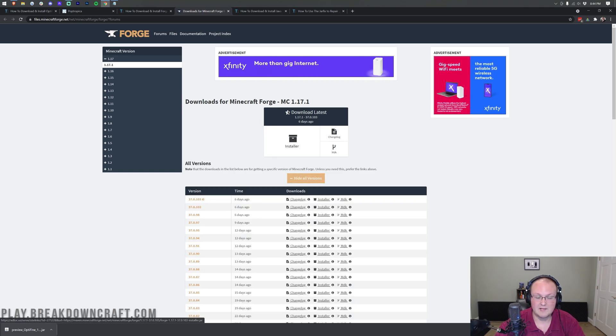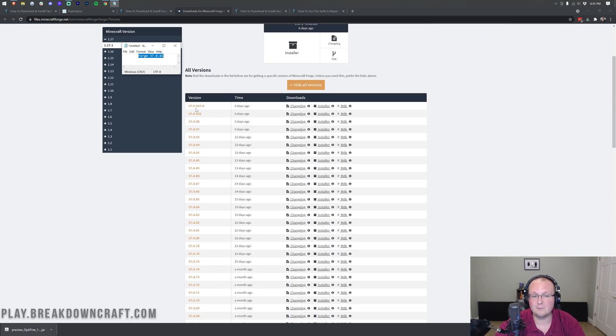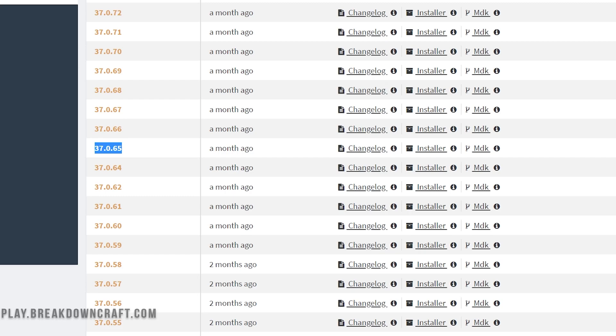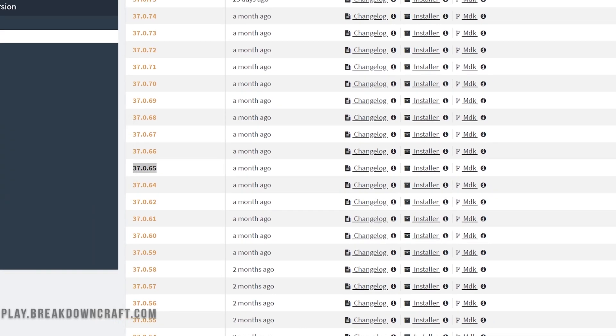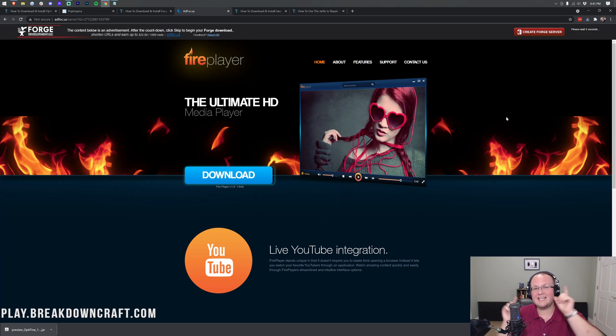Come down to Show All Versions. We want to see what version Optifine is compatible with — that's 37.0.65. Currently we're on Forge version 37.0.103, so that's not going to work with the most recent version. We need to go all the way down to where it says 37.0.65. Once you've found this version, click on the Installer button on the right. You'll land on a download page — don't click anything on this page whatsoever except the red Skip button that appears in the top right. Click that red Skip button and Forge will start downloading in the bottom left. As long as it says Forge 1.17.1 in the title, go ahead and keep that file.